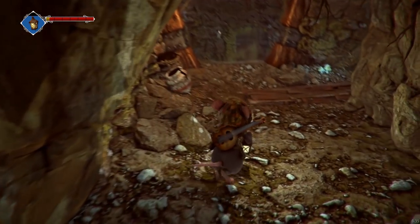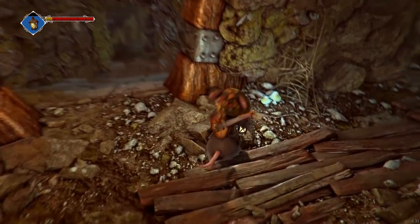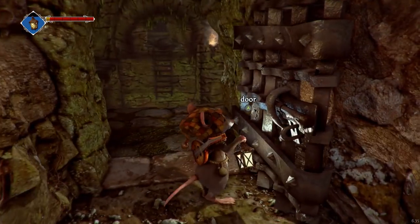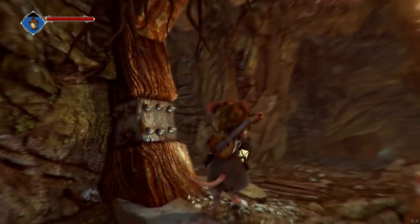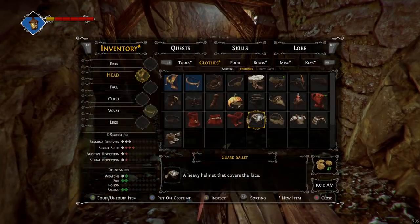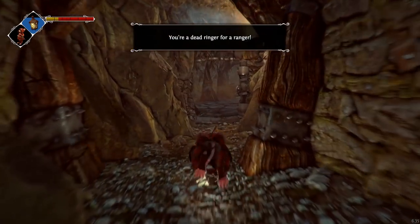Let's go speak with Faustus. But let me do something first. Let's go speak with Faustus. Right, to remember — this way it leads there. Ranger stuff gives me better stamina.